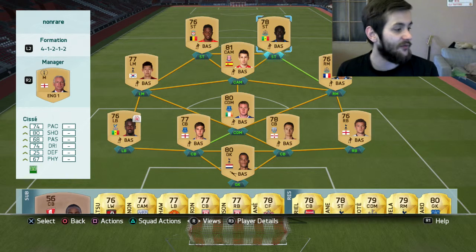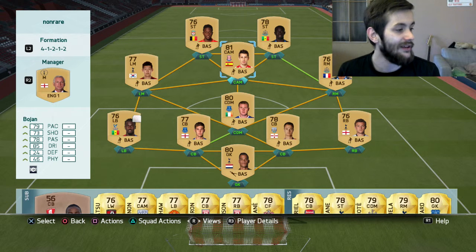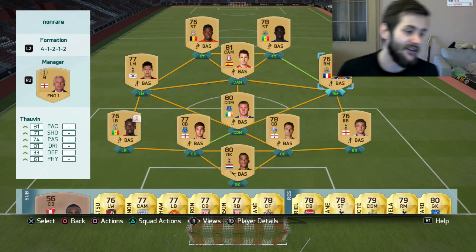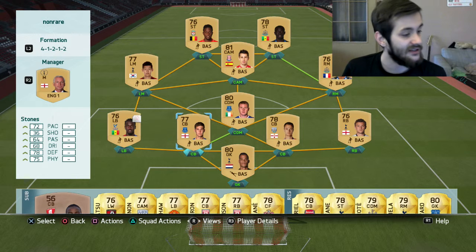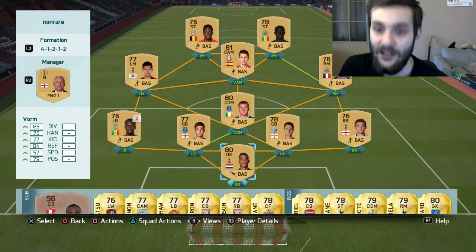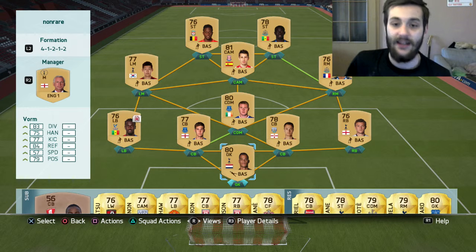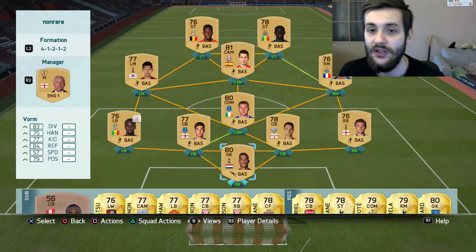The first team you can see on your screen and it is a BPL full non-rare team. We've got Origi up front with Papi Sisse, we've got Bojan, Son, and Thoveu who is our Road to Arsenal legend. Then we've got McCarthy, Suare, Stones, Johnny Evans, Trippier and Vorm in goal. It looks like a very decent team and it plays pretty good as well.